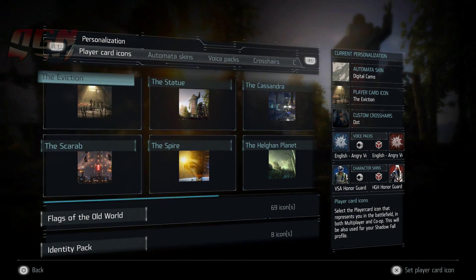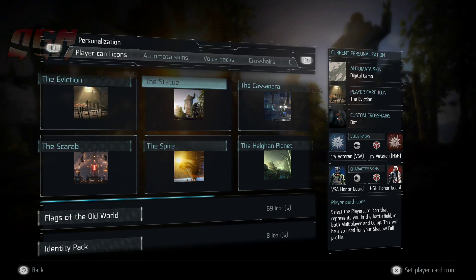You can pick this up for 99 cents in the PSN Store, and you can also win it in the in-game gameplay mystery box.